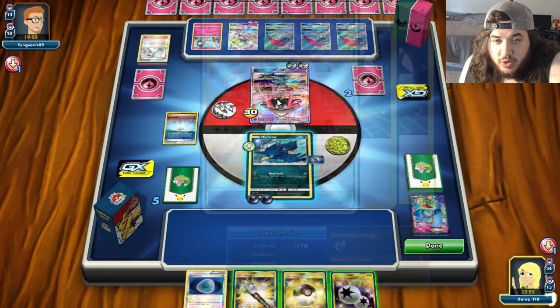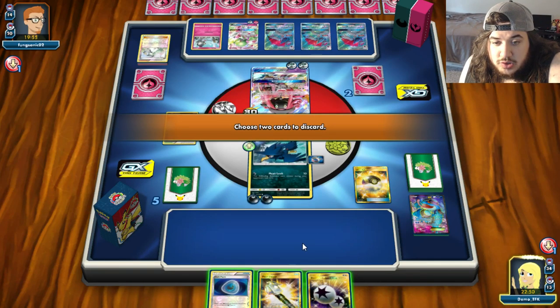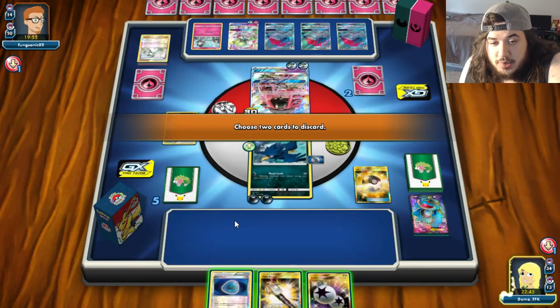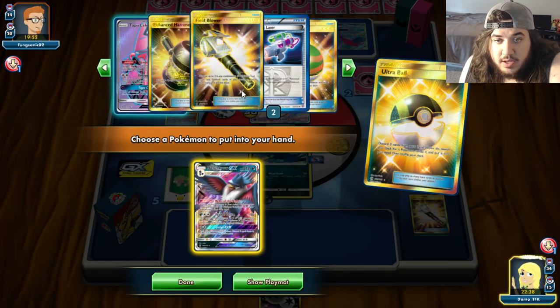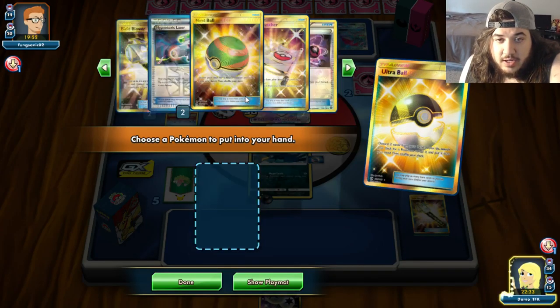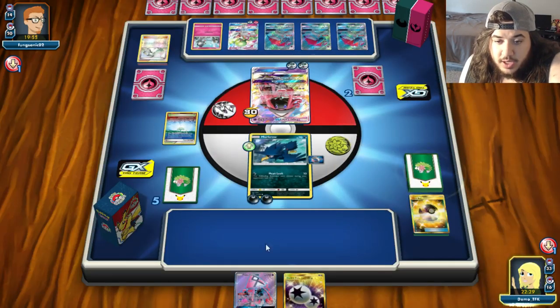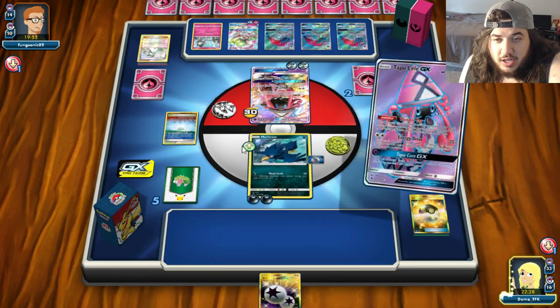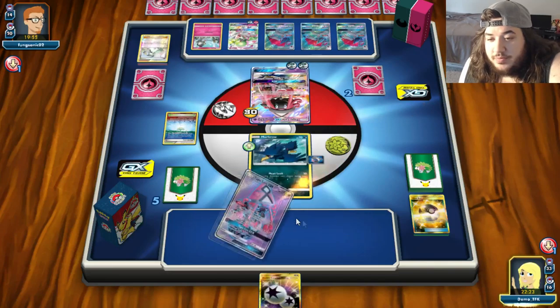DCE three, six, nine, twelve, fifteen, eighteen, twenty-one - that is bad news for us. We'll go for this guy. They've got Guzma - it's game anyway. They're just one shot on Lele. That's not a good game right here guys, this is terrible. Maybe the list is not so good. We'll go Cynthia and hope we had a dark energy.